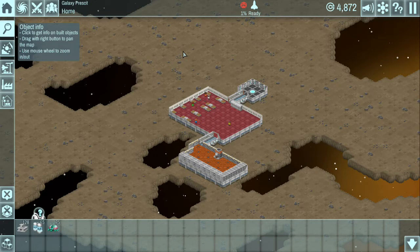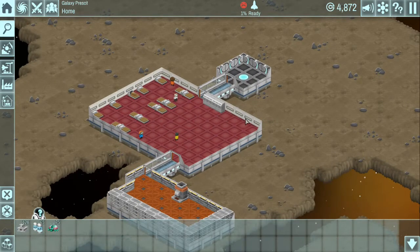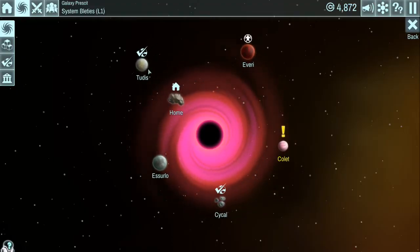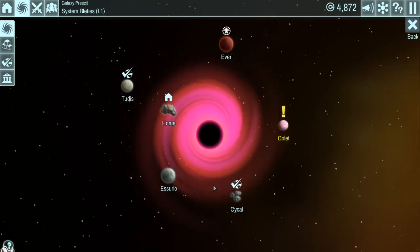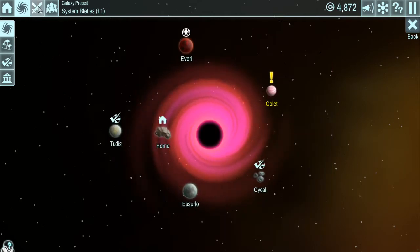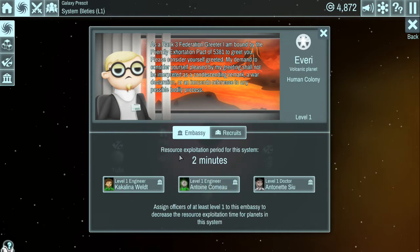Welcome back everybody. We can see we still have our five guys in our base. Remember we do have three guys that we hired just for the embassy so that we could decrease the amount of time it took for us to gather resources of these planets we've conquered. Such as Cycle here - we are gathering all this H2O in three every two minutes. It just started off at 12 minutes, but because we have people in our embassy right here, these guys are working to make that exploitation period two minutes instead of just 12.